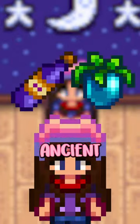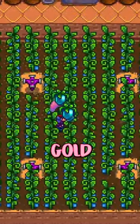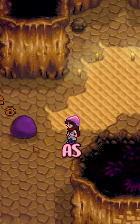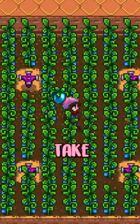Between the aged wine and the gold ancient fruit, I'd recommend the ancient fruit, especially if you built an empire. Just make sure to save five gold quality fruits. If you haven't built your empire, the aged wine would probably take less time, as keg processing time for any random fruit would only take 21 days total, but ancient fruit would take 28 days to grow.